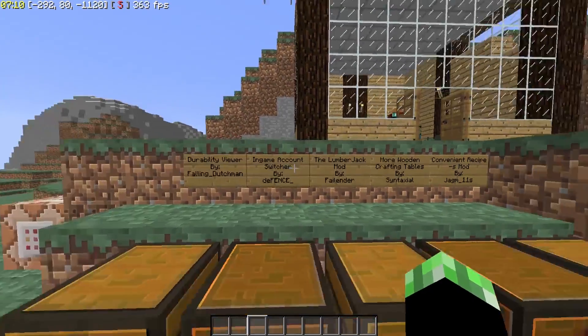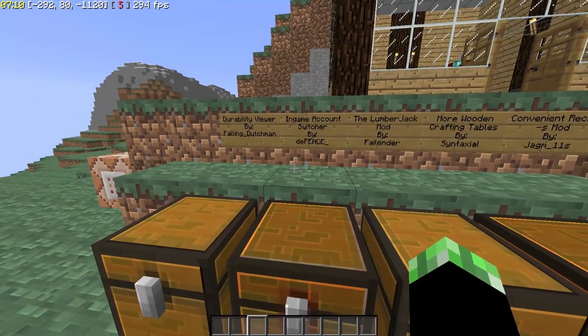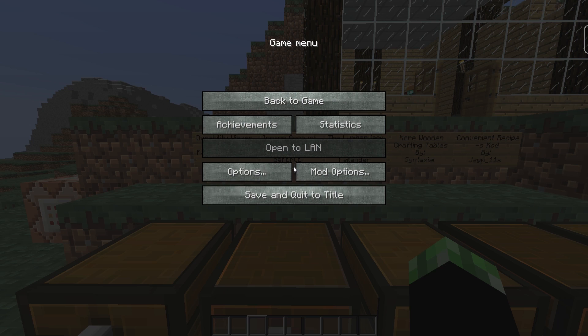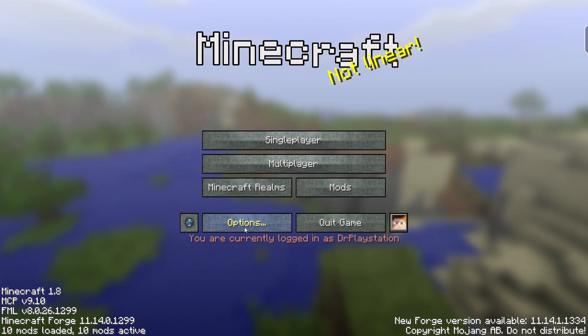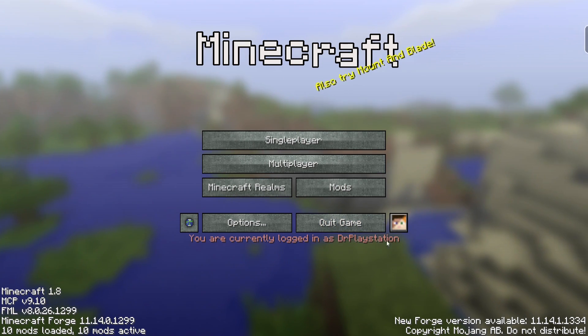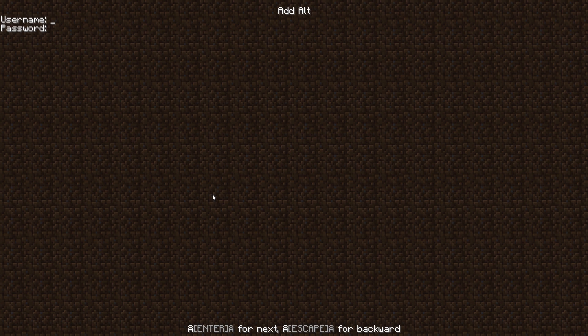In no particular order we're going to go through these guys. I want to go over this one first just because it involves us leaving Minecraft and coming back into it. This is the in-game account switcher by Defense. All you guys got to do is quit out of your Minecraft and click this button. So currently, if you guys look, I am currently logged in as Dr. PlayStation. But if I were to go over here and hit the plus button — keep in mind, this needs to be the plus button on your numpad. I noticed it wasn't working for the other one, so you can't just hit that.